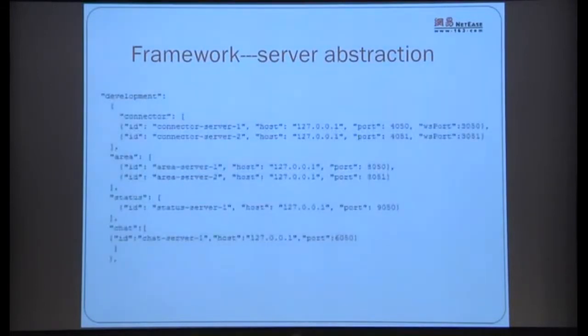This is the server abstraction. There is still a configuration file needed — unavoidable. The top section lists server types corresponding to the folder names; below is a list of server instances. To scale up a server type, just add entries to that JSON list. If you need ten scene servers instead of two, just add ten entries — scaling is immediate.